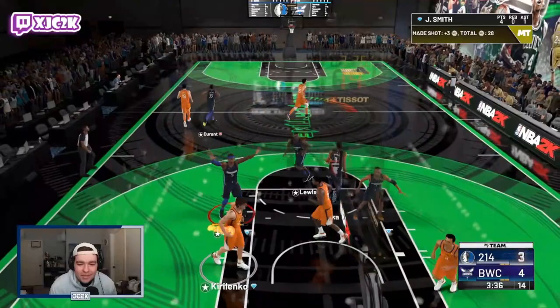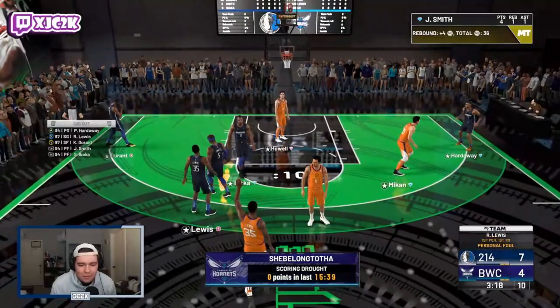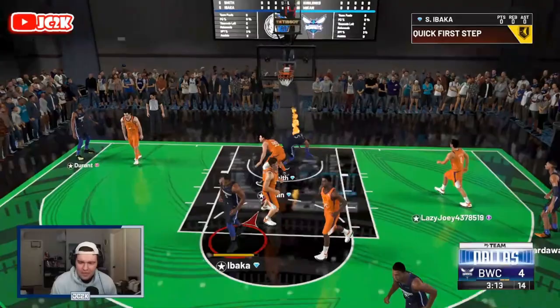Look at Josh Smith on defense — switching onto AK after guarding Reggie Lewis outside, getting me a stop. I love what I'm seeing out of him. He's forced to foul in transition. I think defensively Josh Smith is going to be one of the best cards on my team bar none. Throw it back over to Josh — yes sir, attack the rim, throw up strong — oh yes sir, throws it down!